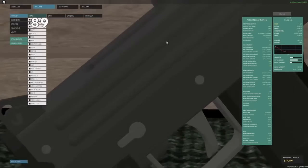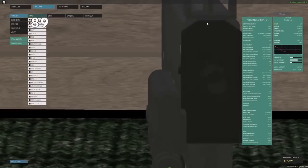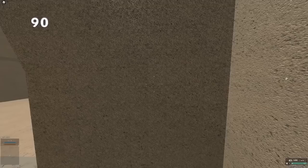The MAC-10 is honestly kind of slept on in CQC. It can two-shot headshot at over 1100 RPM, and the recoil is manageable up close. If you want to use the AK-12 or AK-74, consider using their RPK variants, as they allow for the same playstyle with better capacity.